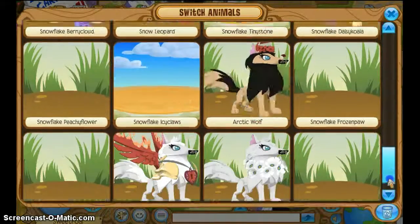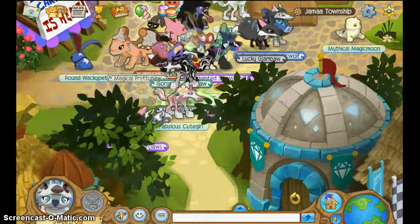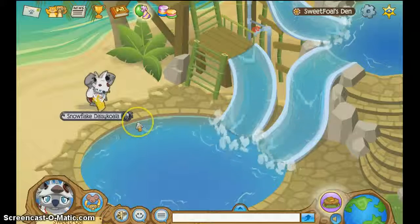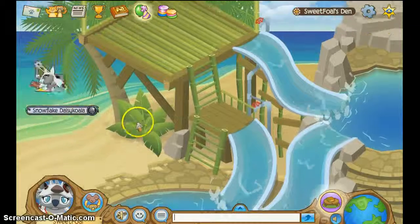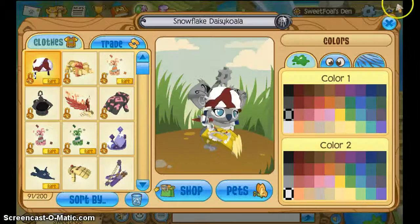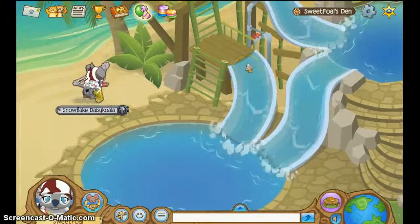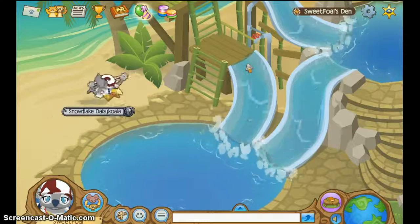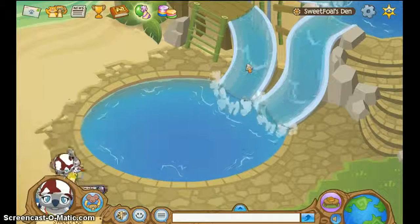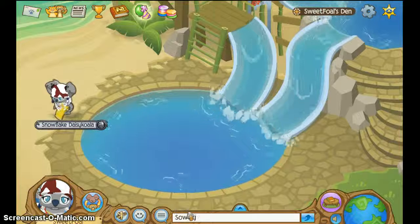So the glitch is it only works on koalas. I hope this still works. I remember when my koala was invisible. And I remember when my den looked normal. So the glitch is you put an army hat on and then you go that way. The glitch is fixed. Sorry guys, I saw the glitch in a video that was uploaded a couple of years ago. It didn't show me the time that was uploaded, so sorry guys.